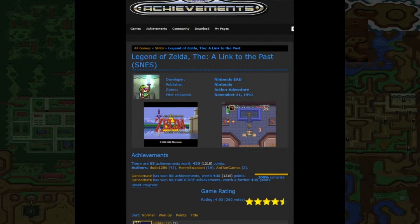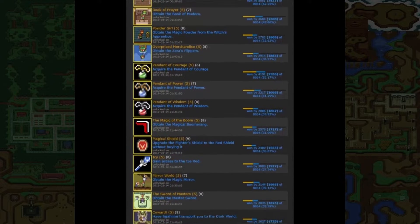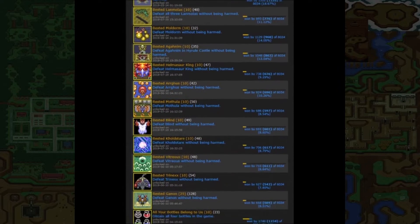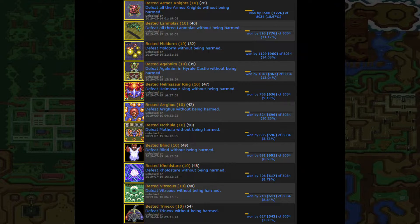Looking at this achievement set, most of them can be obtained by just completing the game and collecting every item. There are 55 achievements worth 435 points — but since we only play on hardcore mode, that's 870 points. The ones that may give people trouble are the damageless boss achievements, meaning you cannot take any damage whatsoever while fighting the boss. I'll show you how to obtain all of these with some miscellaneous tips mixed in.